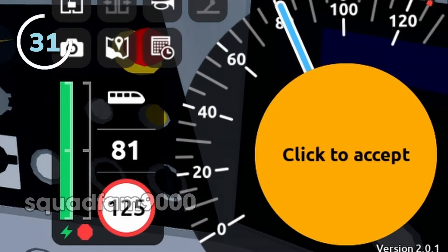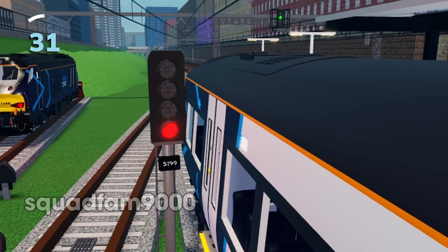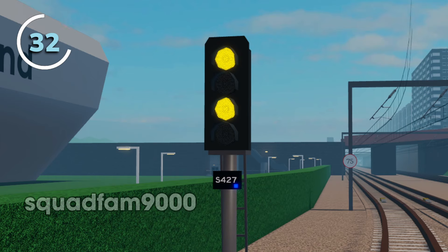The emergency brakes will apply on your train if the AWS alarm isn't cancelled or you pass a signal at danger. It goes off if a signal ahead is at preliminary caution, caution, or danger.